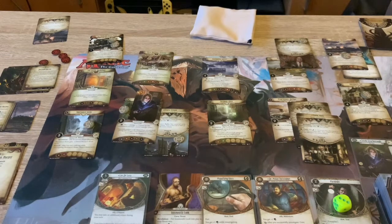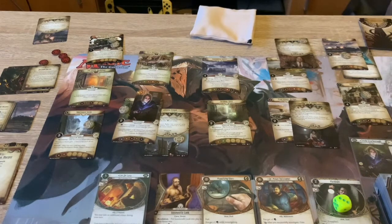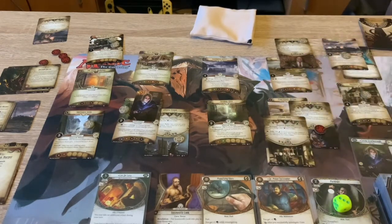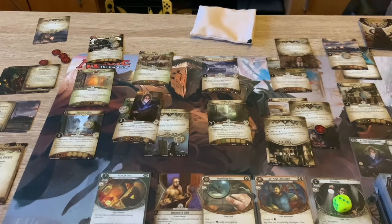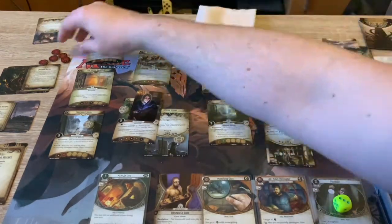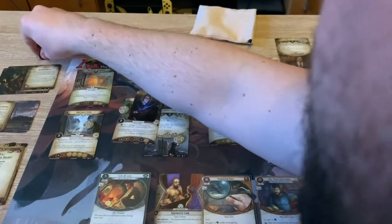End of the round. Place doom on the Initiate of Dagon - be careful with that. Draw a card first, get a resource. Doom on there - so that actually advances now because there's six doom in play total. Be careful with that.